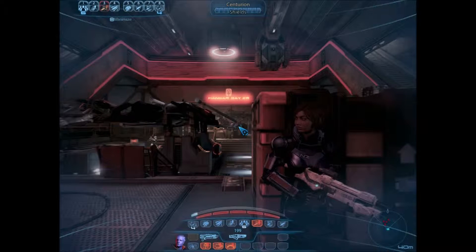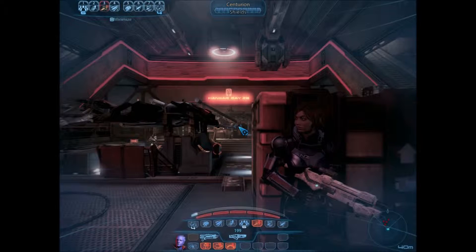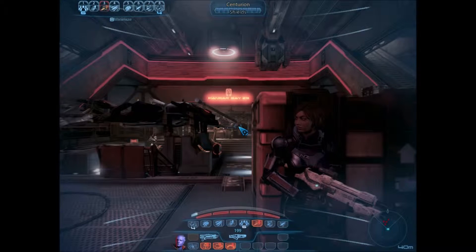Today's challenge is going to be to get through an entire mission — I can't make any promises — using only the Claymore 5. This is the first mission in the Omega DLC. Shepard is fighting with Aria, the pirate queen of Omega, and we are trying to take back Omega from the Cerberus forces who ousted Aria.